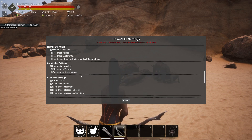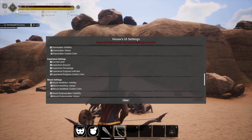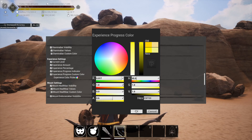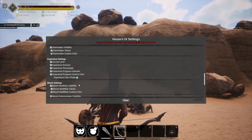The experience settings control that little diamond and surrounding elements. You can toggle the current level display, the experience amount showing how much you have and how much you need, and the percentage underneath. There's also an experience progress indicator — the diamond that fills up as you gain XP. You can customize the color on that as well — drag it and set it to blue, or whatever you want.